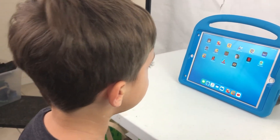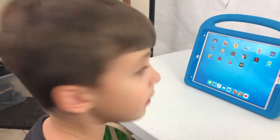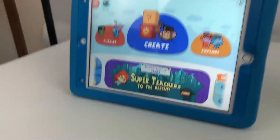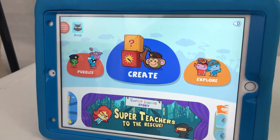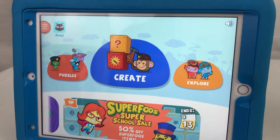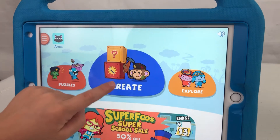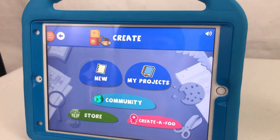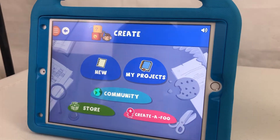So the first step is to have the CodeSpark app. Then what you want to do is press the play button — lucky for me I already did. Then what you want to do is press Create when you're in there, and then press New.